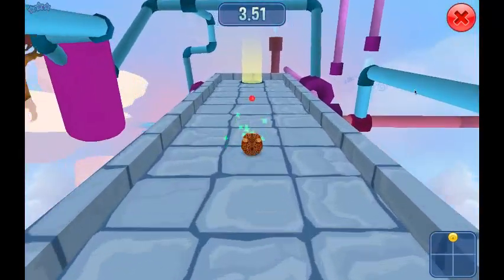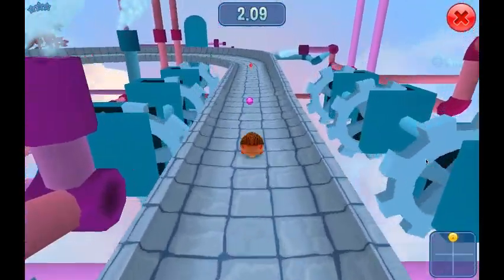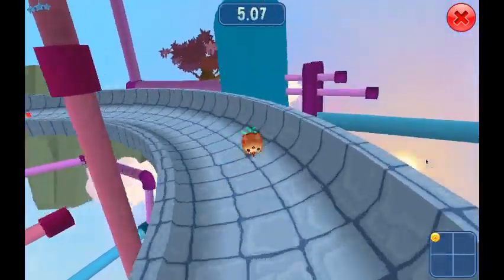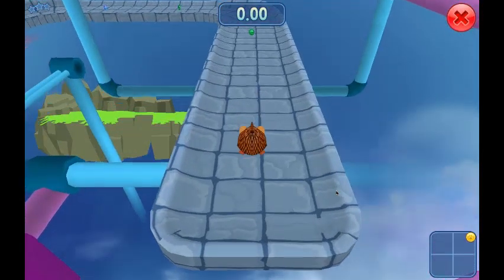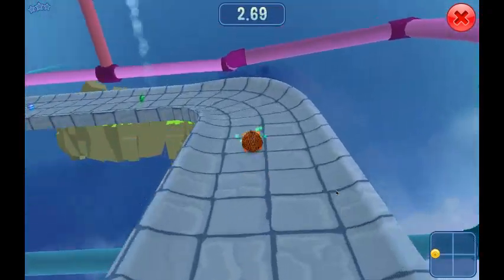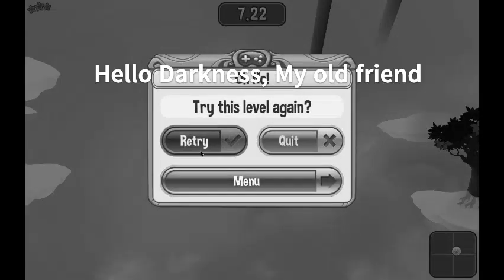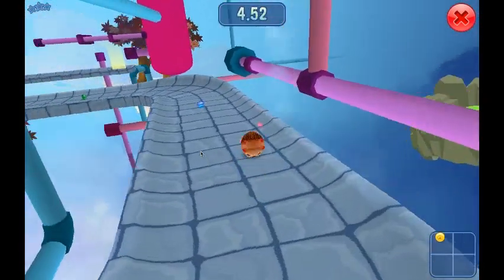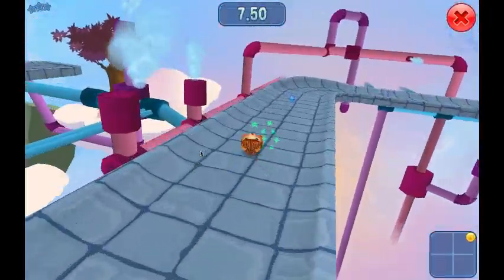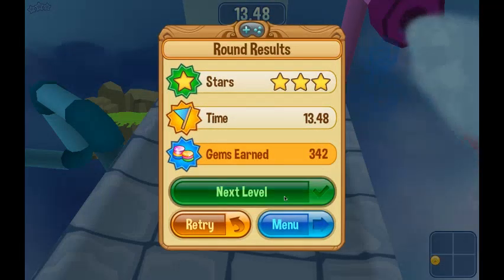I recommend getting a masterpiece token or a pet — with a pet you can trade for other pets or do color swaps. If you like art or want to get straight into the rare beta stage, buy some MP tokens and go to the art shop, which is located in Coral Canyons. The art shop is amazing, and people charge a lot for MP tokens when they're only 25 sapphires.